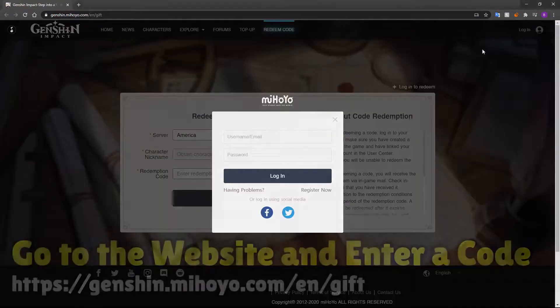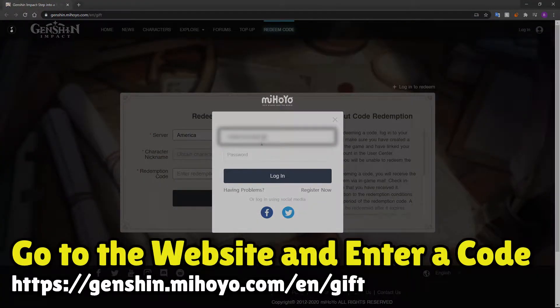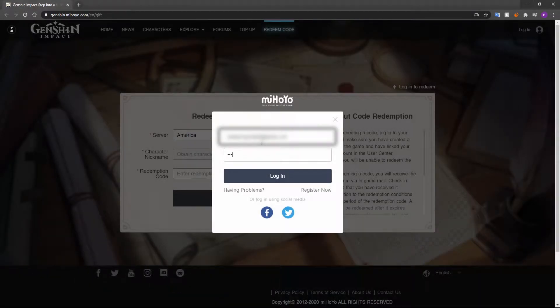The first step is to go to the link provided in the description of this video, which will also pop up on the screen now. Once you're at the website, sign in to your Genshin Impact account.